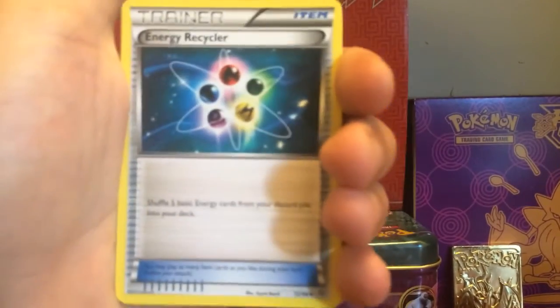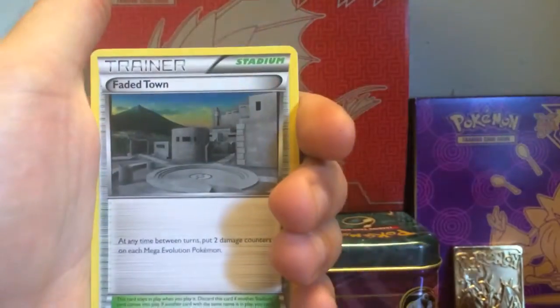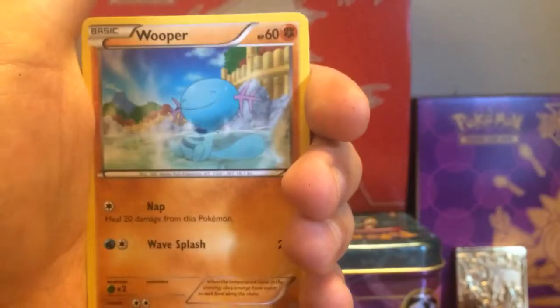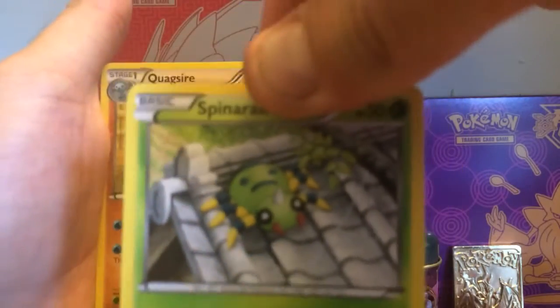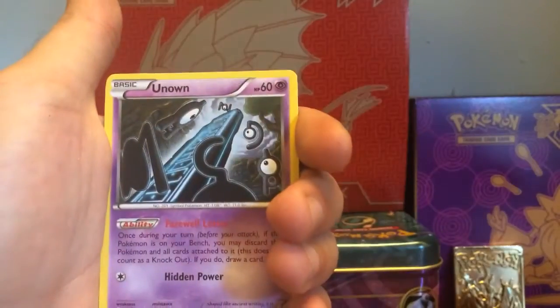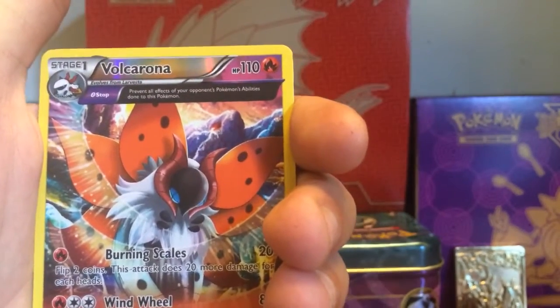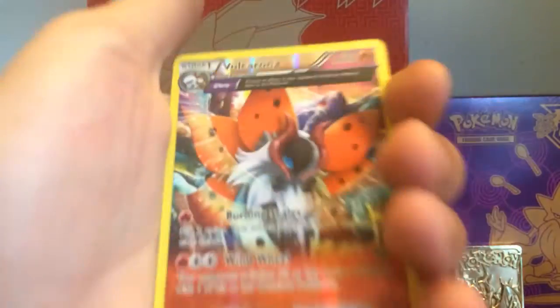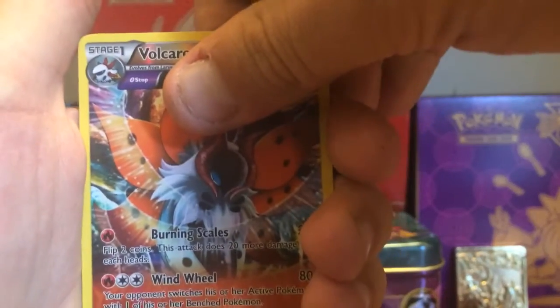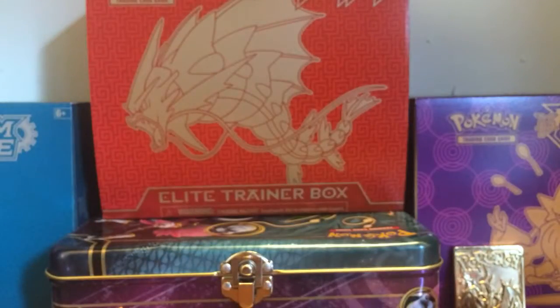All right guys, second pack - last pack! We start off with an Energy Recycler, Owen's Scott, Faded Town, a Whooper, a Spinarack - is that second or third gen? Let me know in the comments. We got a Quagsire, Magikarp, Unown. And we got a full art Volcarona! Please don't be upset if I'm not pronouncing these right - some of these Pokémon I'm still yet to see.